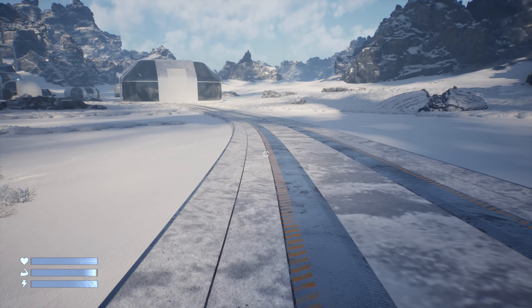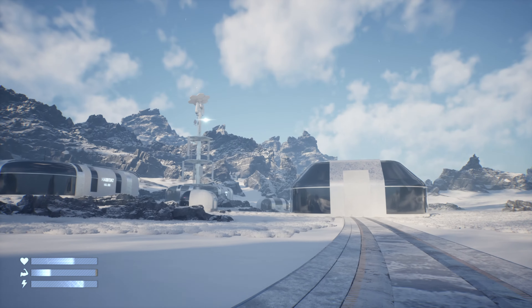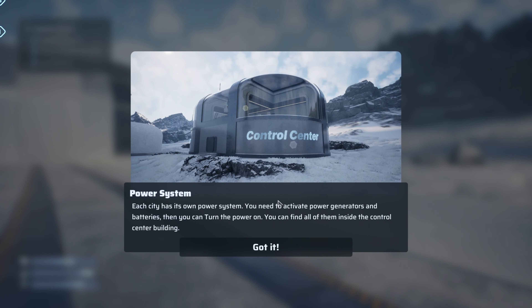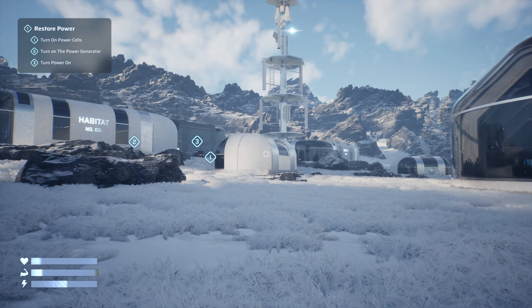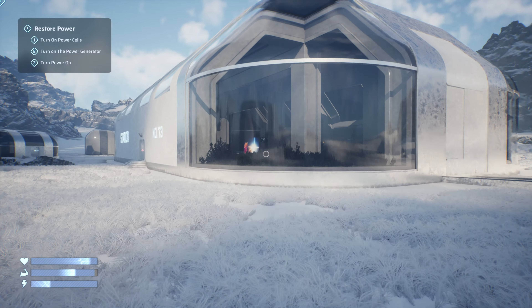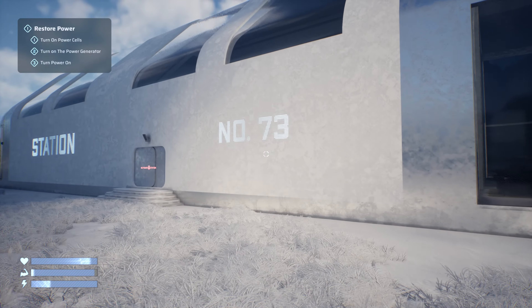Let's have a little look. First thing off the bat, we're running this at 4K, everything high, and it's running well at the moment. Each city has its own power system — you need to activate power generators and batteries, then turn the power on. You can find all of them inside the control center building. We've got our little objectives over there, and that looks like a little train station — it does say Station Number 73.